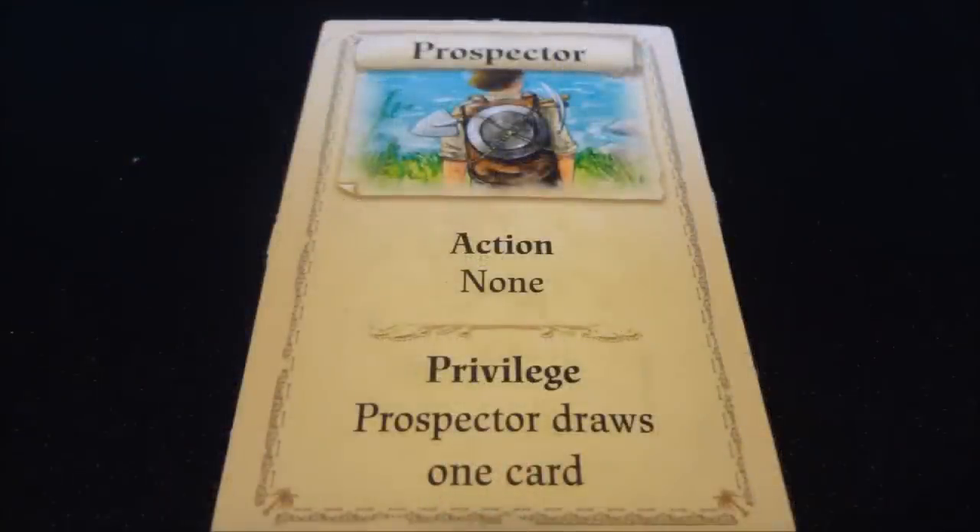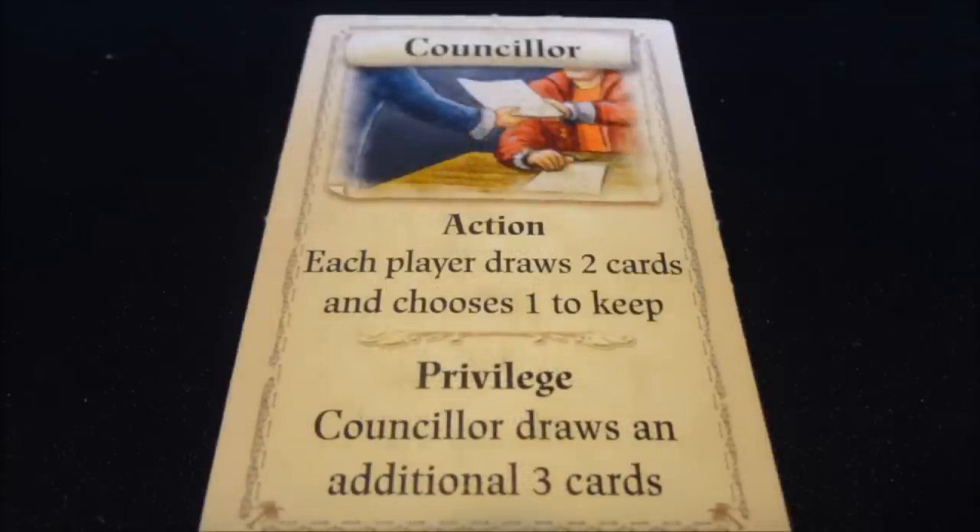Let's take a look at some of the roles. The prospector is a very simple role — the action is none, but the privilege is the prospector draws one card. So if I take this, nobody around the table actually gets to do anything, but I get to draw a card. The counselor is similar to the prospector but helps everybody: each player draws two cards and keeps one, while if I take it, I draw five cards and keep one, giving me a lot more selection in my choices.